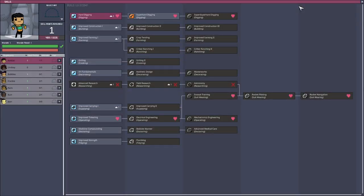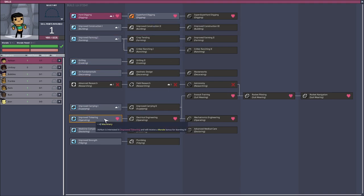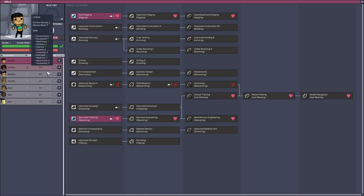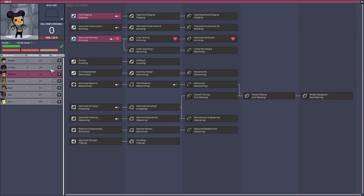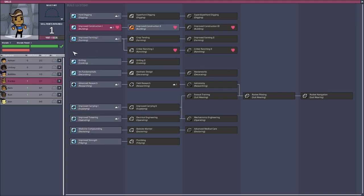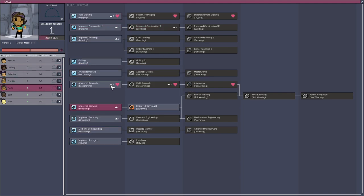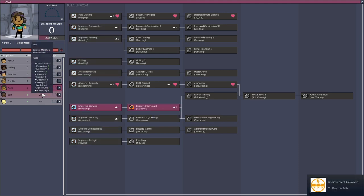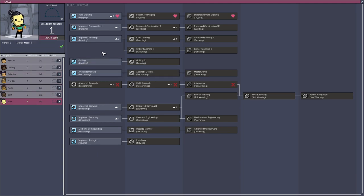Now I'm gonna go look at the skills. Ashcan - morale needed one, morale one. Seriously, morale needed two - super hard digging. You know what, you can improve tinkering - I'm gonna let you learn that because you need more morale. Bubbles - you have no morale, that sucks honestly. Improve farming - super hard digging, improve farming. Here you go Frankie. What if all my guys just improve construction? And now you are very good there. Nail - you haven't learned anything yet, improve carrying. Bert - you're farming, great, more farming. And Gene.